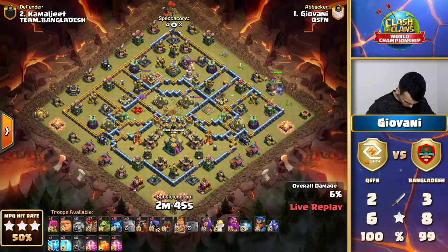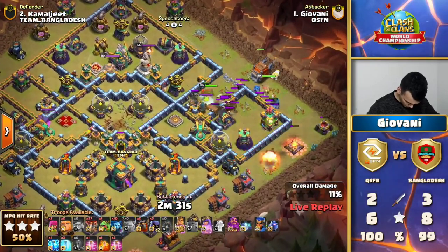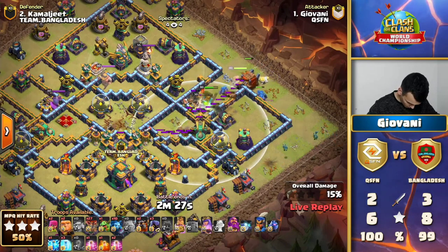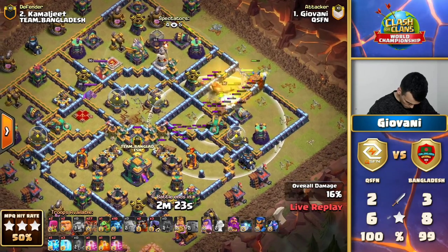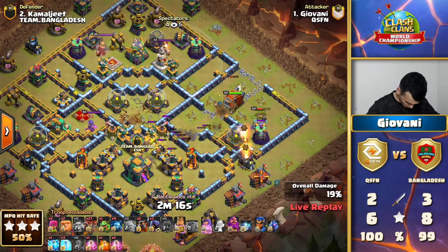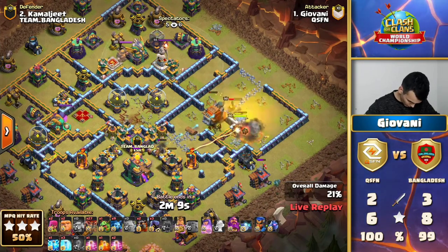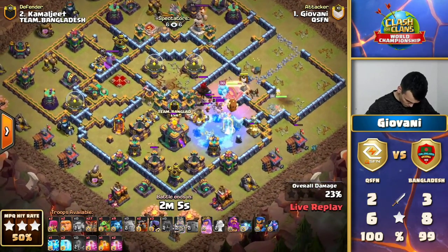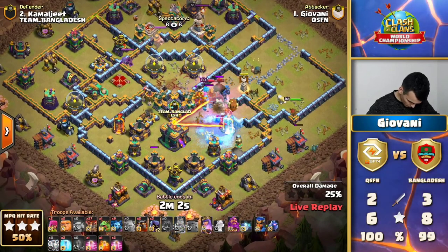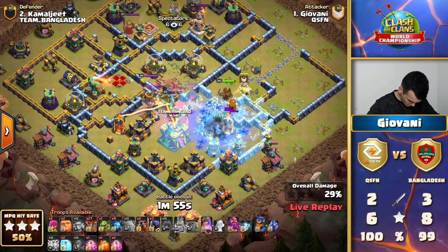The fury of mother nature raging in the core, knocking apart a multi-target Inferno. There's a Wizard Tower there as well. Giovanni has made a donut out of this base as he starts rolling through with the Log Launcher — a dive into the Town Hall compartment in the bottom. This is going to be a long and deep dive, but it could pay off handsomely if he's able to get the Town Hall, Inferno Towers, and the air defense in the bottom corner. Take a look at the push — the Queen is redirected with a Freeze to make sure the Inferno Tower isn't taking her down.